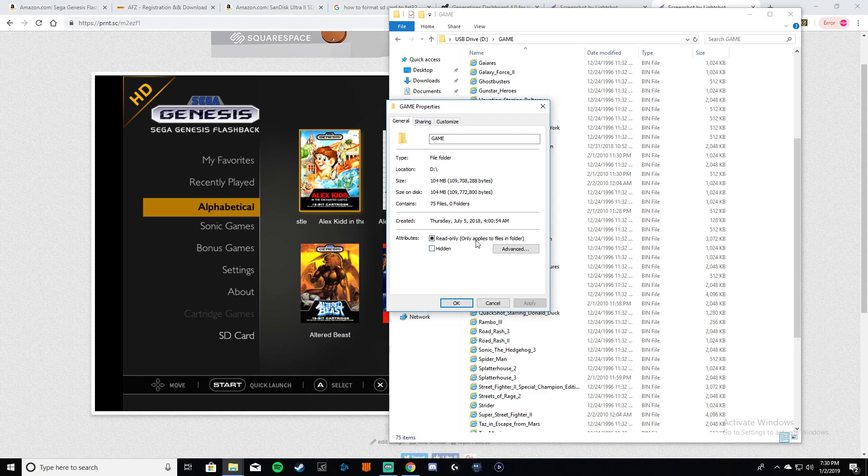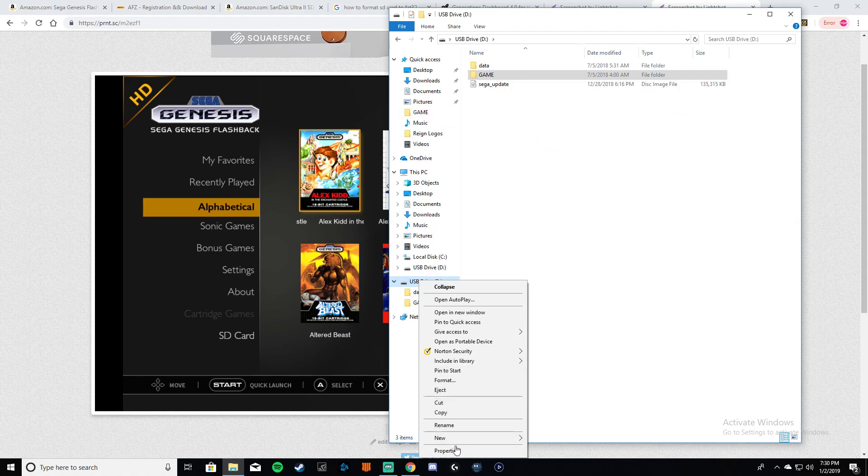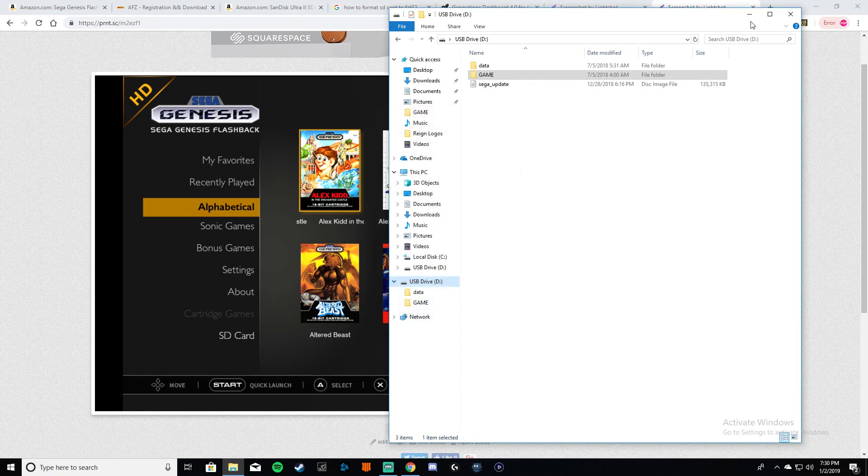On mine I have a total of 75 games. If I go to properties on the actual disc you can clearly see how much space I've used and how much free space I have. Technically 4 gigabytes is enough — I have enough for more games or more saves. You don't need a crazy 16-gigabyte memory card.